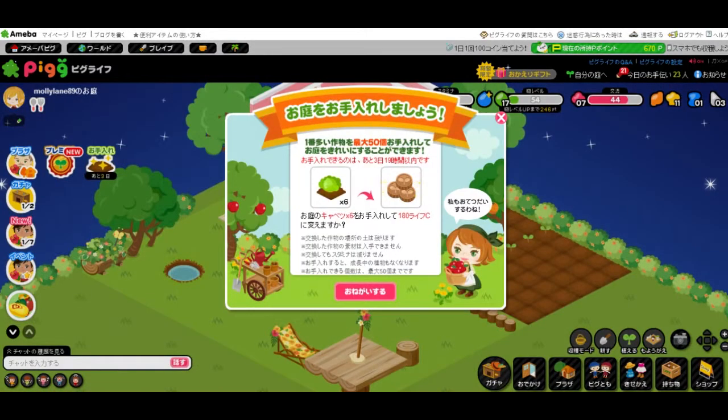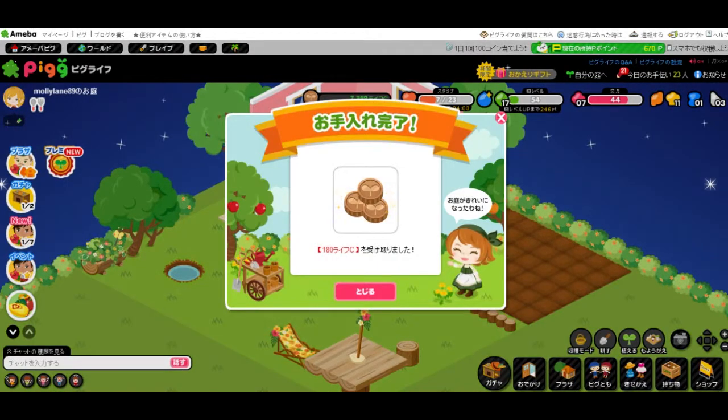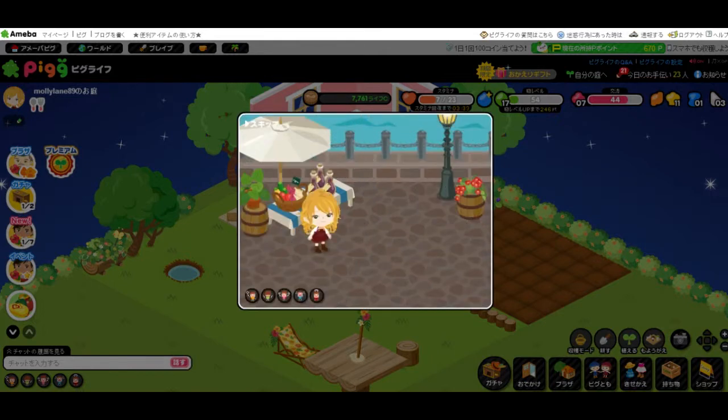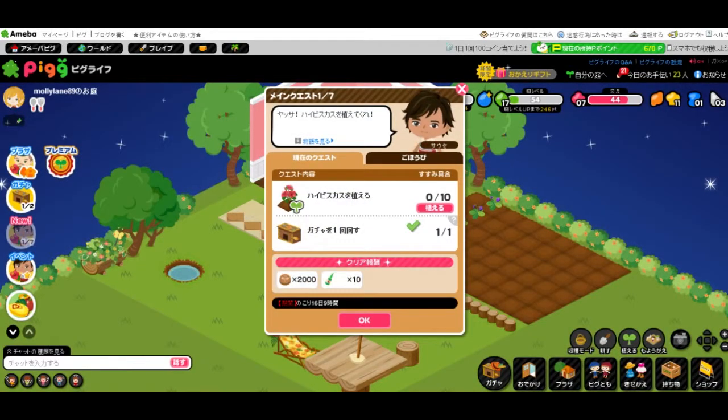And I think I will put the chair down here in place of the bald stump. And this says they'll trade my six cabbages for some coins, so why not? And let's see what the special quests are. Basically, he wants us to plant ten hibiscuses. And this is the first part of seven quests, and we have sixteen days to complete all seven.